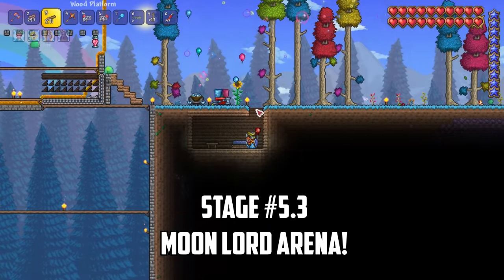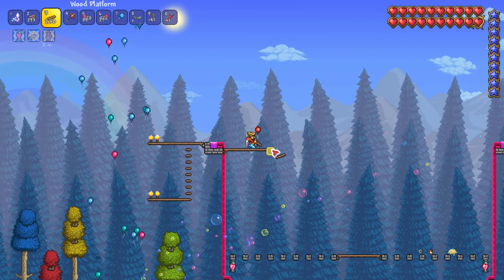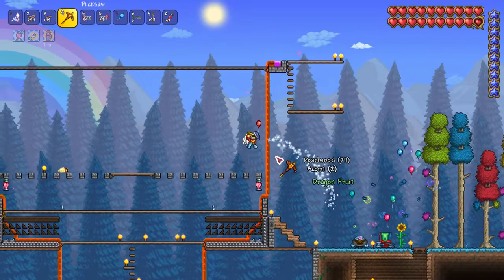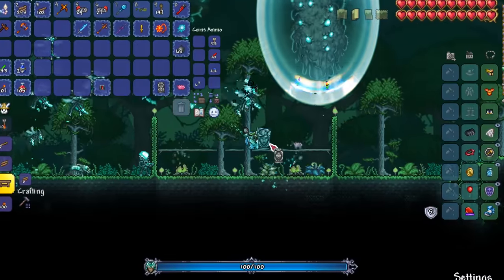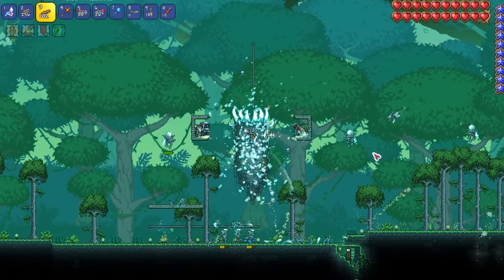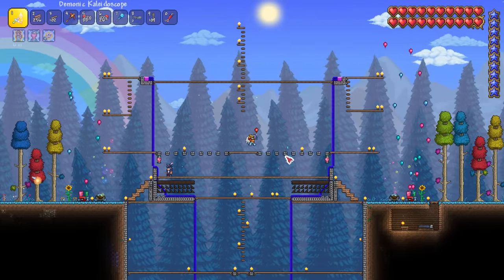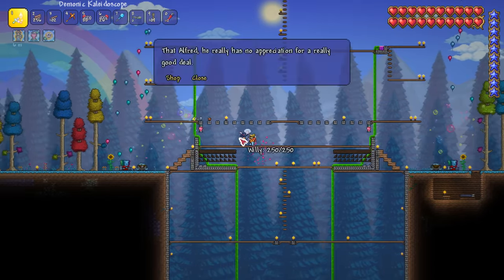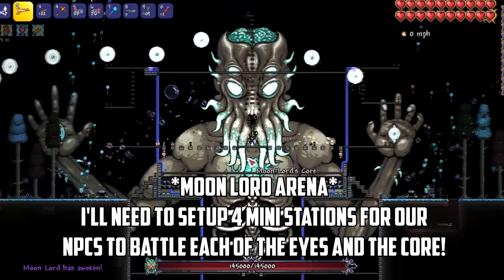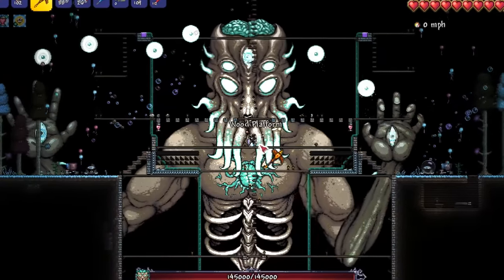With only the vortex pillar remaining I set up a spawn point near our future moon lord arena. If we're going to have any hope of defeating the moon lord using only NPCs I'll have to observe its attack patterns and eye positions so I can place our NPCs accordingly. With our basic moon lord arena ready for testing I head to the vortex pillar and get set up. Our NPCs churn through the vortex mobs and soon enough the pillar explodes. My goal here is to roughly mark where the moon lord's eyes and core hover so I can set up areas for our NPCs to stand while the battle is on.